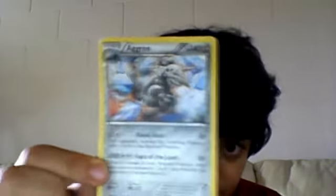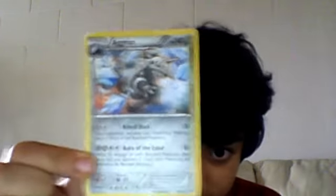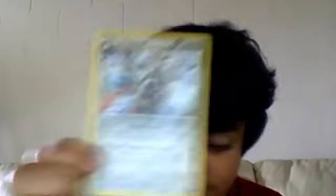Here is one of my best. It's Aggron. He is a metal type. He has 140 HP, 50 and 80 attack, and his weakness is fire.